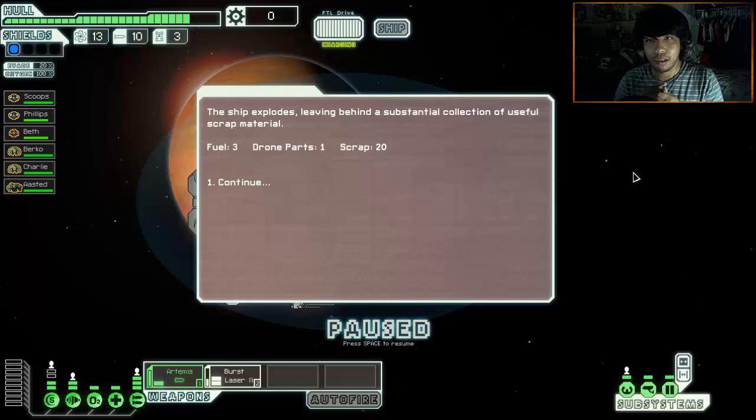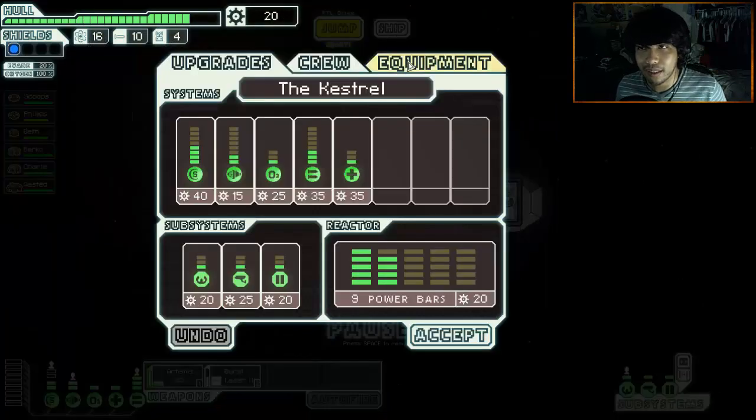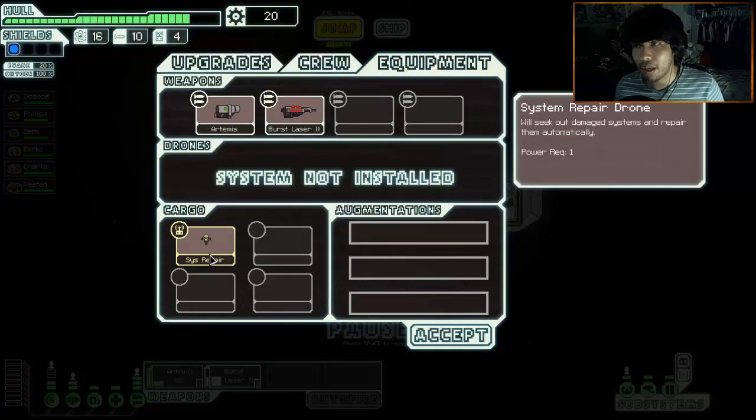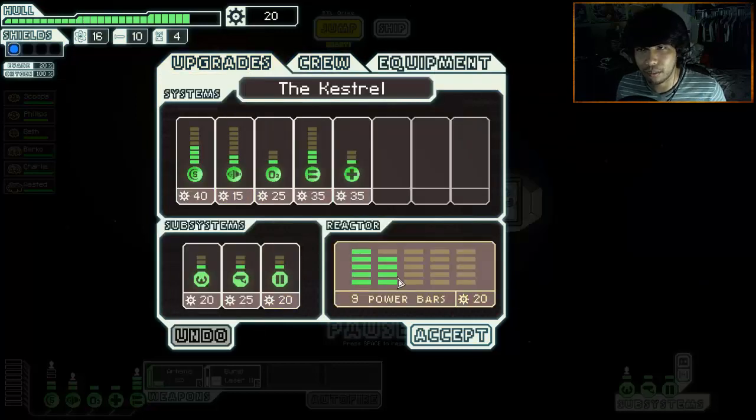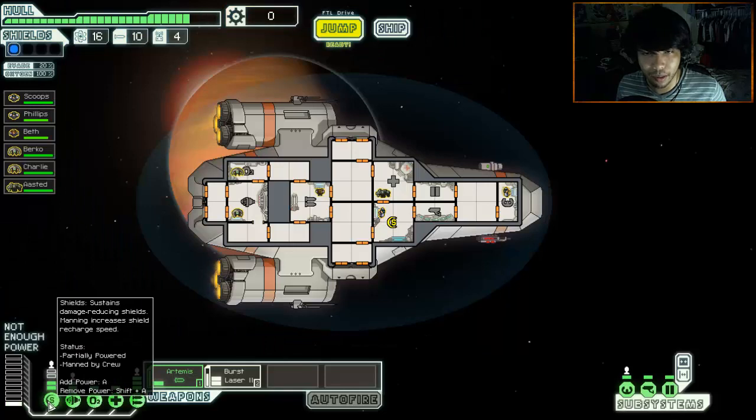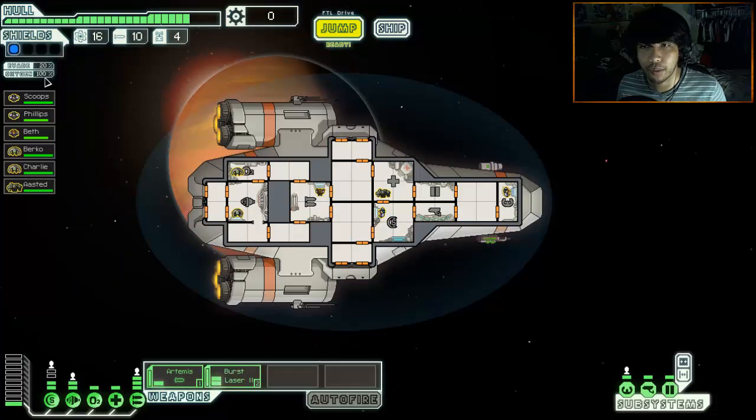I keep taking hull damage. The ship explodes, leaving behind three fuel, one drone part, 20 scrap. So I did get this in the last episode - I got this system repair drone. It will seek out damaged systems and repair them automatically. For some reason I can't put it on - system not installed. Do I have to install it somehow? I'm not sure, but I have it. Let's upgrade my reactor - I have to do one more reactor upgrade, and then I can have another piece of shield here, which is very useful.